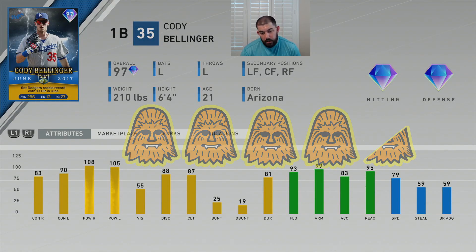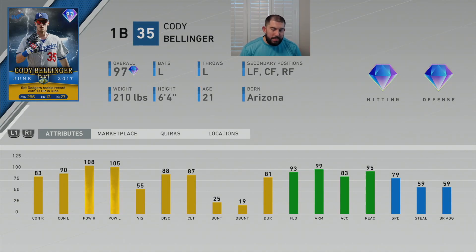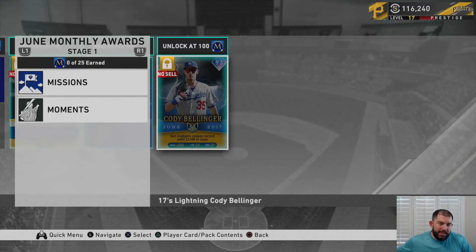That wraps up the review for Cody Bellinger — very good first baseman. I actually recommend playing him in right field because of that arm strength and fielding, and 79 speed is more than ample to flag down stuff in the corners. Go get this Cody Bellinger, and go get the Didi Gregorius and Carlos Correa from the other months if you haven't already. These three cards together give you a first baseman, shortstop, third baseman — or outfielder and infield combo — and you can prestige all three. This Cody Bellinger when prestiged is going to be nasty. That's the June Monthly Awards program and the review of all four cards. Remember, none of these guys can see really well, so be safe out there.